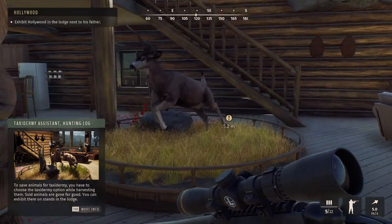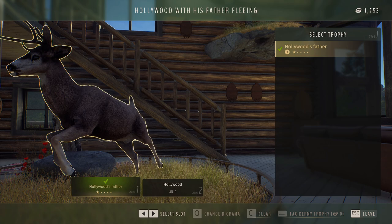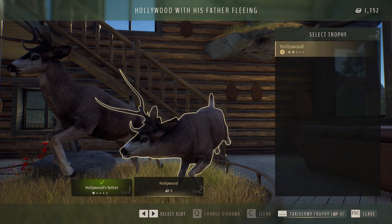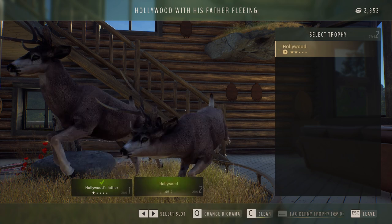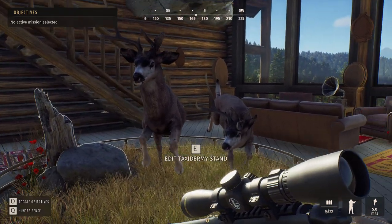Back at the lodge now, let's figure this out. Edit taxidermy stand. Look at this — we have Hollywood. Taxidermy trophy — don't even have to pay for this one! Well, right on. There we go. We got Hollywood and Hollywood's Father there.